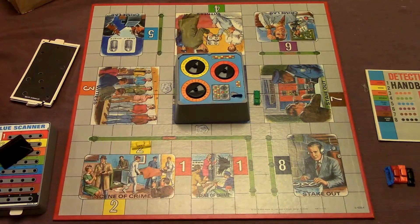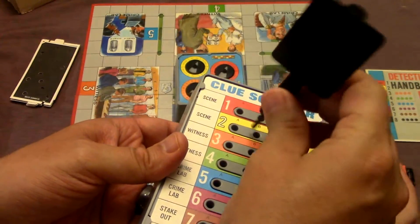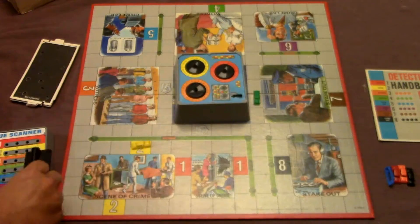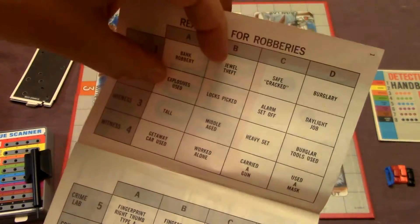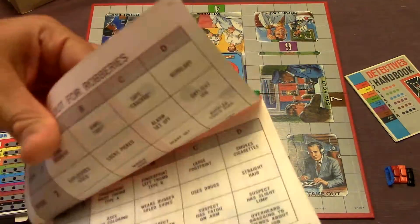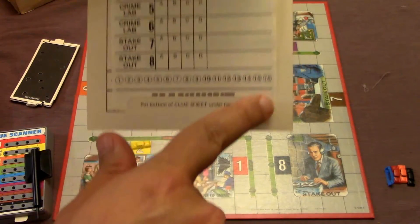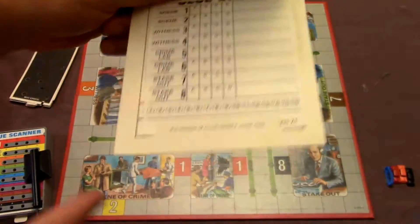Then I'll have to go to scene two and repeat the process. Once I get to scene two, I stick the probe in and figure out which letter is empty — letter A is empty on this one. Since I'm doing robberies, letter A is explosives used. So I'll put explosives used for scene two in my handbook, then go through the suspect book to see who used explosives and start using process of elimination. There are 16 suspects, and any suspect that does not match any of the clues I can just start marking off.